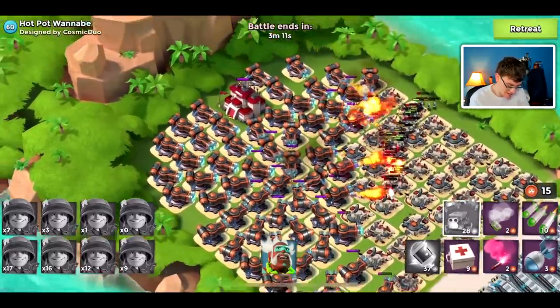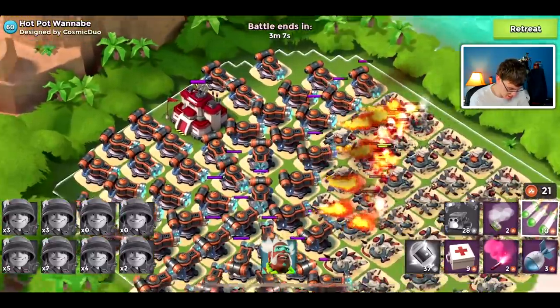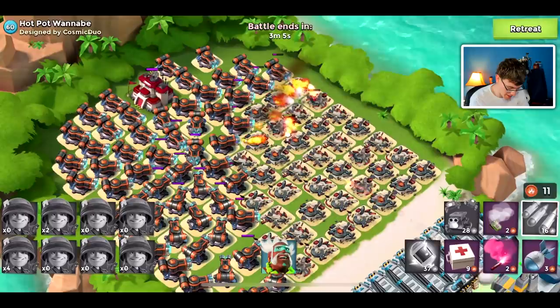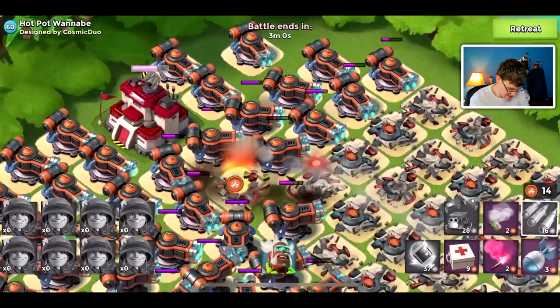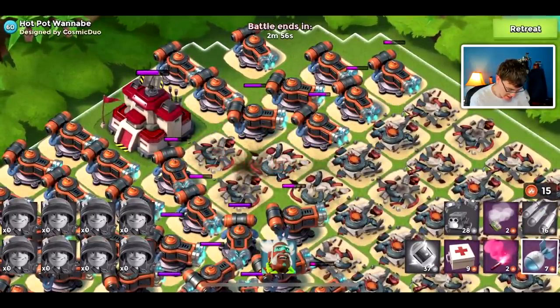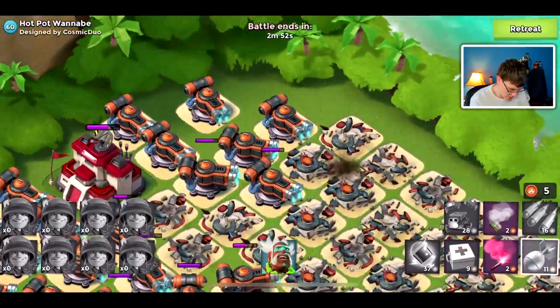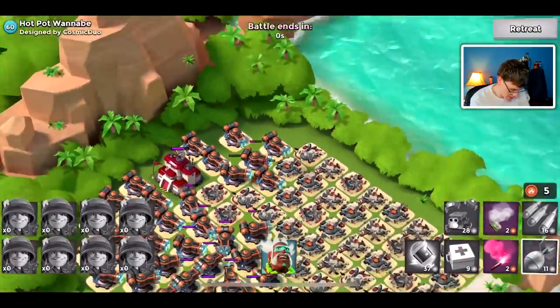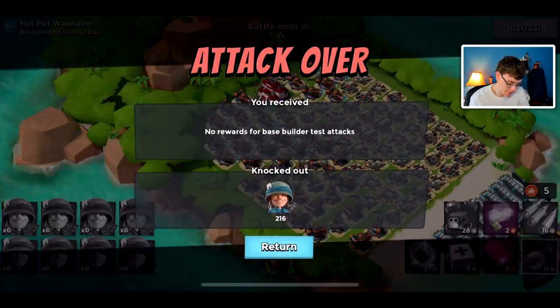I know some tend to step into range, but we'll see if we're able to do it today. It looks like we got decently far into this base and our rifleman will unfortunately die. Just get a couple more buildings — oh, there are some weak flamethrowers. Almost was able to get to the HQ there, fell a little bit short. There goes our rifleman attack — on to the heavies.